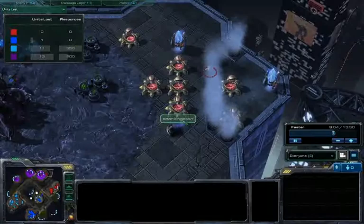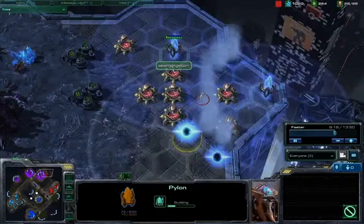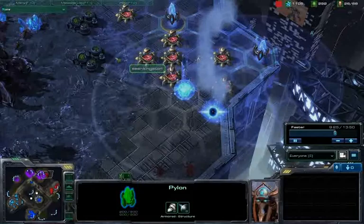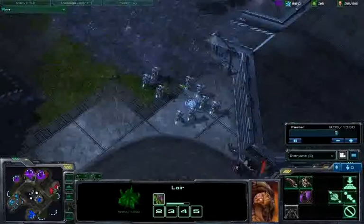Now this Zealot army is going to be defending against that little Zergling push. These marauders trying to outrange these cannons — they actually do a good job of taking down that one pylon, some pretty nice play here from Spiffy to try to help defend. In retaliation, if you take a look at Sean Kingston's pylon power, it's pretty well distributed. Even though that one pylon did drop to those marauders, he's got this pylon right here providing power, essentially powering all of the remaining cannons, plus he's got this one in the back powering the majority of the rest of his pylons.